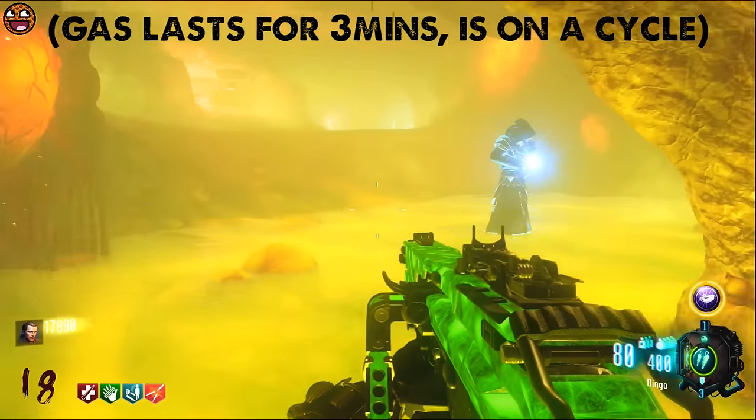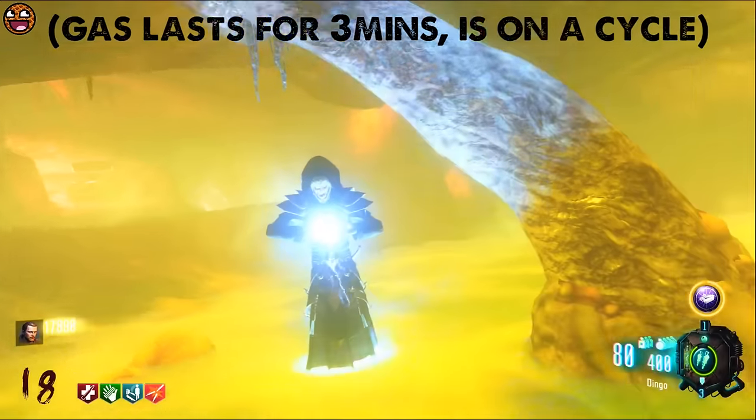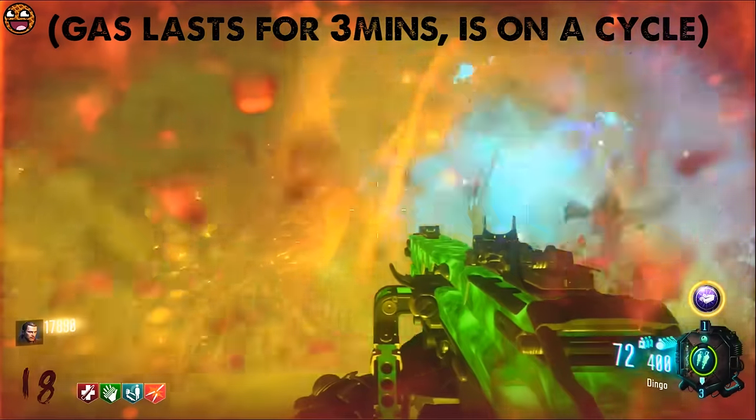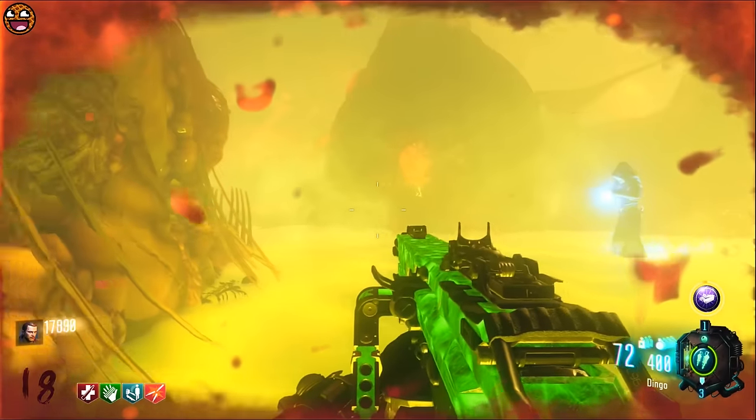Once this happens, you're going to want to run around in the center of the room — it's the easiest place to do this by far. Once you're in that area, in that water, and the gas is there, you can start killing stuff.